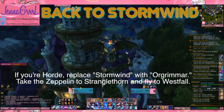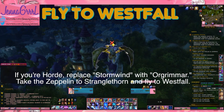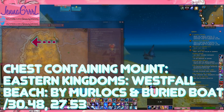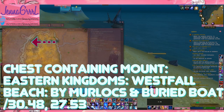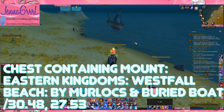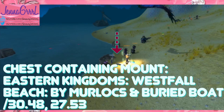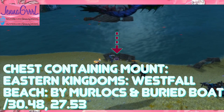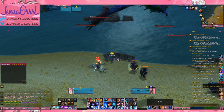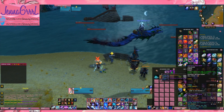And finally back to Stormwind. We're going to fly to Westfall. Once we arrive in Westfall, go down the coastline until you reach the part where there are sinking ships and lots of murlocs. There's our chest — let's click on it. And yay, we got the mount! Learn the mount and it'll be in your mount book.